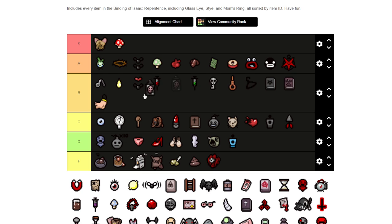This one I'm going to put at B — Dr. Fetus, the orbital strike one. It's bombs — bomb tears. You can get into different rooms with it. I've had a couple of runs where I used that and was able to win, especially with Tainted Blue Baby. You can find secret rooms better and smash rocks and mushrooms and pots. It's very good, but you could damage yourself and it's a little harder to find.